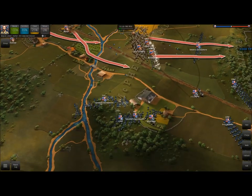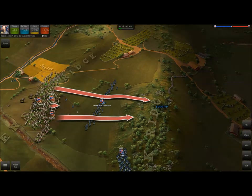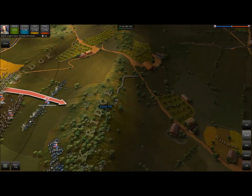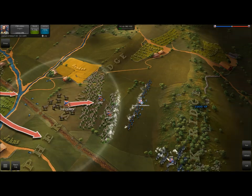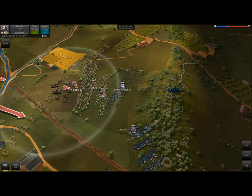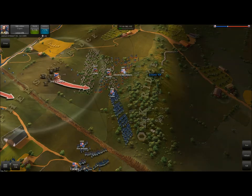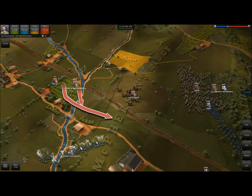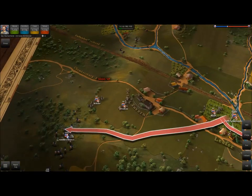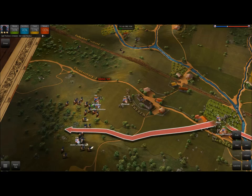We'll also get the general unit here — 3rd Corps, right there. And we'll go ahead and charge with both Archer and Davis' Brigade as well. It looks like Archer stopped the charge a little prematurely, but now they're going to move forward. It looks like the skirmishers are pulling back. Cutler's Brigade is going to be here to support the enemy, so we need to be careful. Let's move these skirmishers up. The Vedettes have returned in force to try to take this position — we want to switch to canister shot and do as much damage as possible.